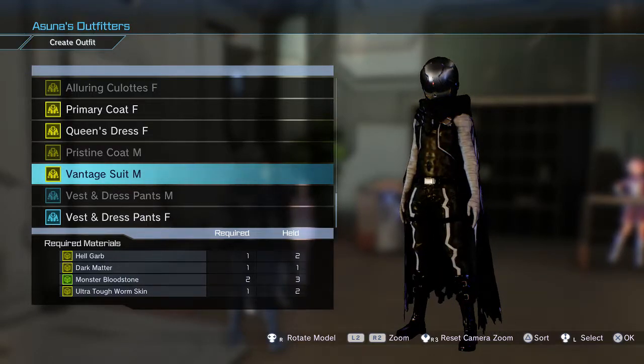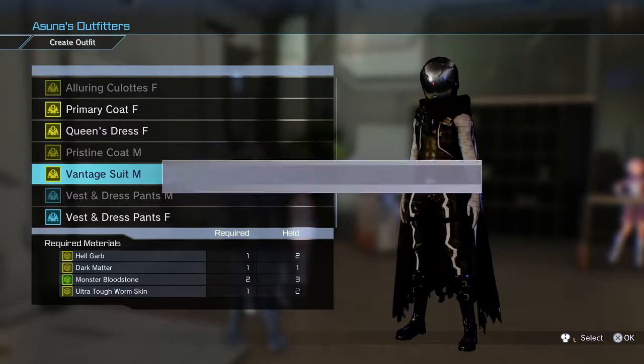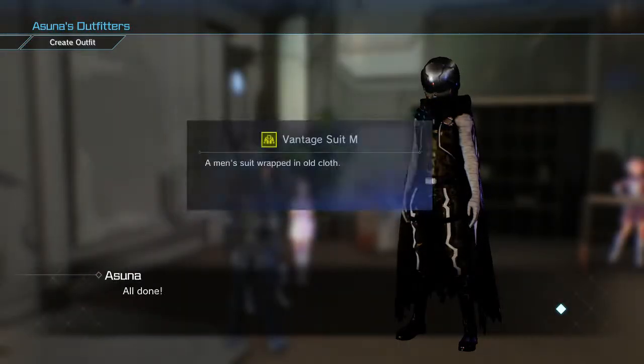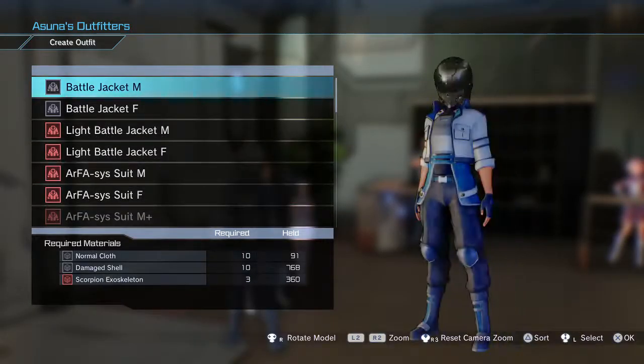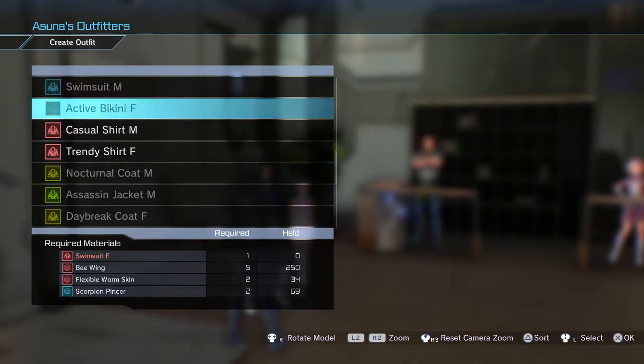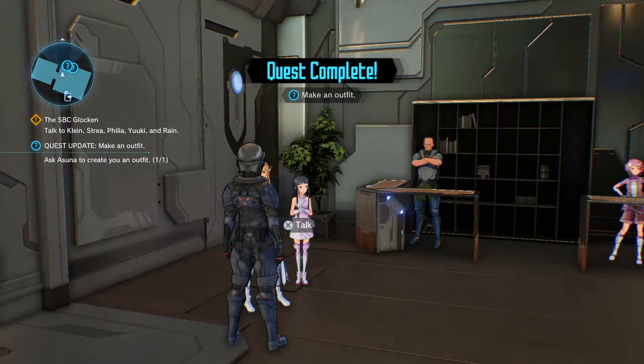We have the Dark Matter, we have the Garb, the Monster Bloodstones, and the Ultra Tough Wormskin. Time to make... And there's nothing else I need to make inside of this game anymore.